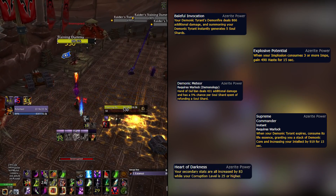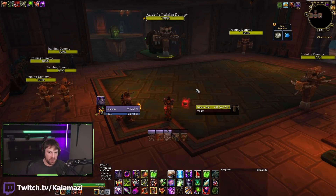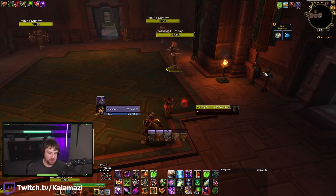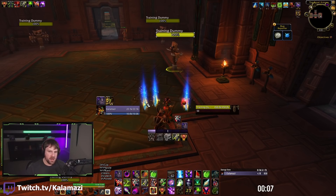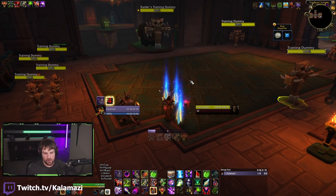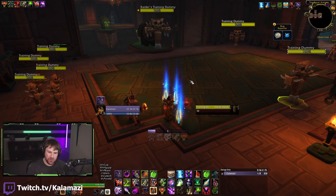One big thing that's changed for Demonology in pre-patch is how fast your imps spawn out of your Hand of Gul'dan cast. Watch the weak aura - you can see them visually spawn here as well. Hand of Gul'dan - 1, 2, 3 - they're already out. You can implode for EP immediately. They spawn incredibly fast, which is a huge quality of life improvement for the spec and puts you in a great spot for your opener. You're not having to delay with Shadow Bolt casts or Soul Strikes - you can just go Hand of Gul'dan, wait about a third of a second, and Implode.